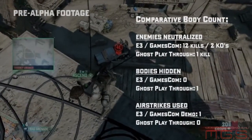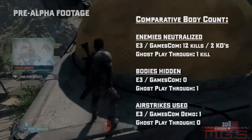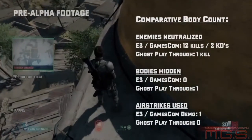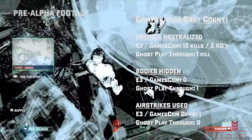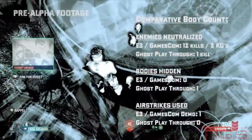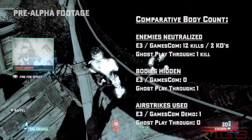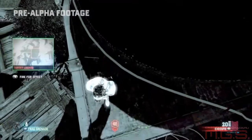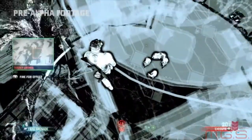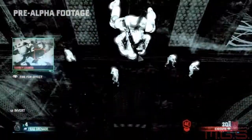In the original demo, 12 enemies were killed while two got zapped by the sticky shocker in the water. In this ghost playthrough, we killed one bad guy simply for the sake of showing you moving, and more importantly, hiding bodies — there wasn't any of that at E3 or Gamescom. The original demo showed off the airstrike; this time around we decided to let Grim just sweat it out. Now, like a lot of the other things you've seen here, the goggles are still a work in progress, still being tweaked, but you at least get to see how the pulses work for now. Let's rappel down and say hello, shall we?